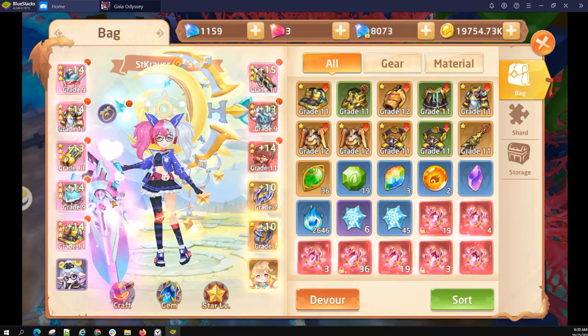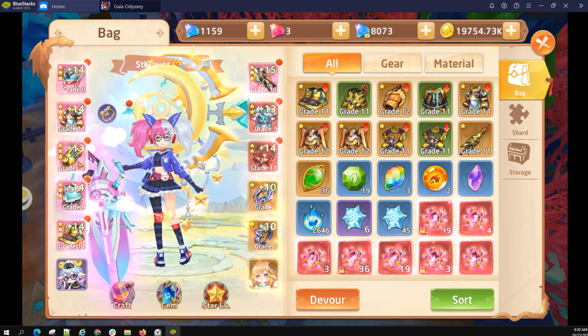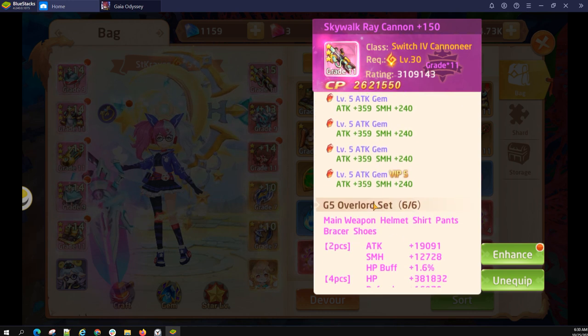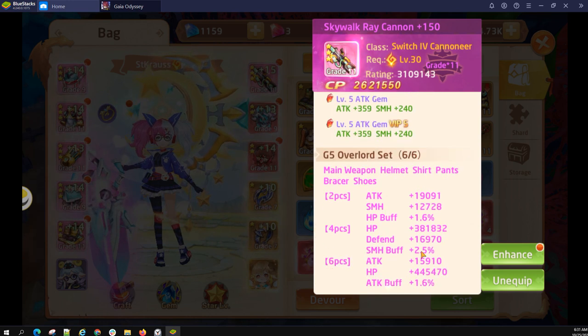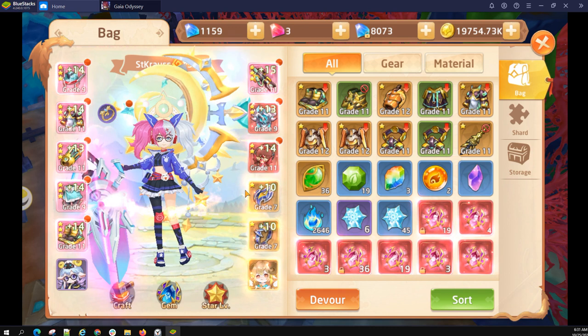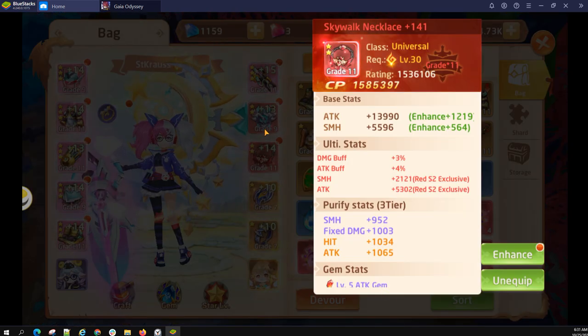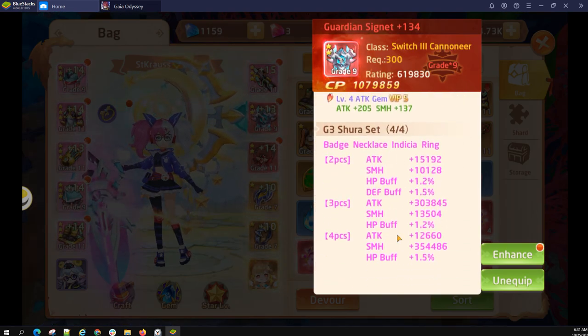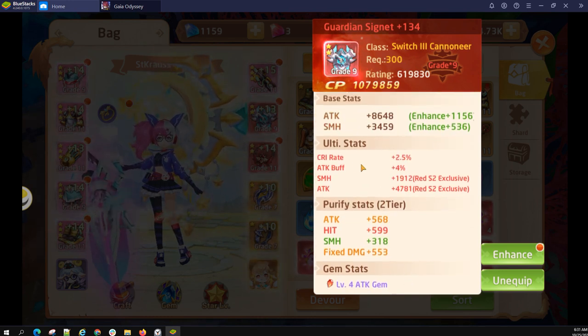The six pieces it's pertaining to would be your helm, armor, gloves, pants, boots, and lastly the weapon — that would comprise all six pieces. If I had all of these set to grade 11, three stars, then I would be able to complete the set and get the Crit Damage Buff bonus of 16.8%, which is pretty good. For the accessories — the badge, necklace, indicia, and ring — they don't have a set bonus as far as I know.